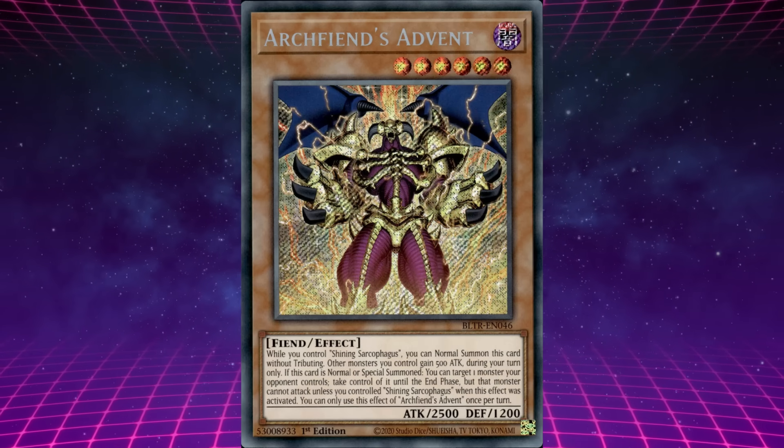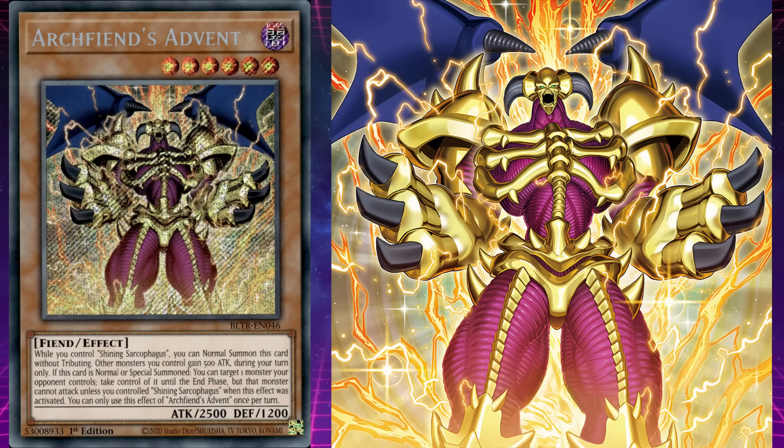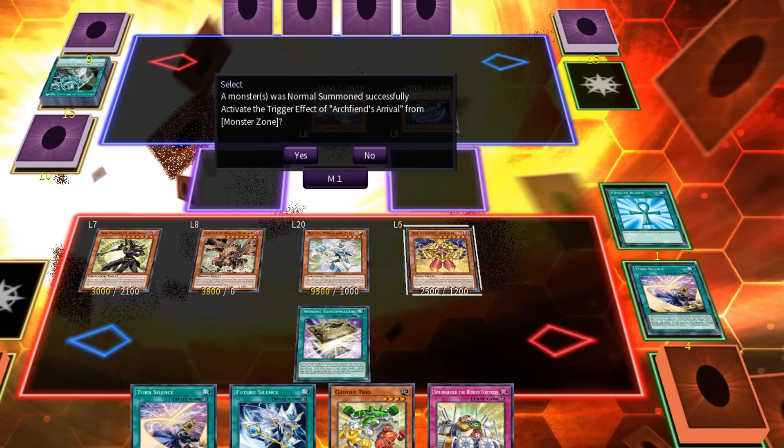Summon Skull got upgraded into Archfiend's Advent. While you control a Shining Sarcophagus, you can normal summon this card without tributing. Other monsters you control gain 500 attack during your turn only. If this card is normal or special summoned, you can target one monster your opponent controls and take control of it until the end phase, but that monster cannot attack unless you controlled Shining Sarcophagus when this effect was activated. This monster's retrained effects — boosting other monsters' attacks and taking control of an opponent's monster — I'm not sure exactly what they're references to, so let me know in the comments if you have any idea.